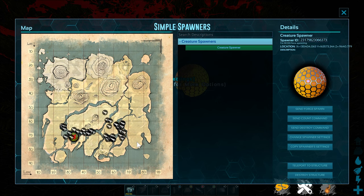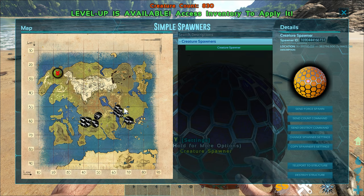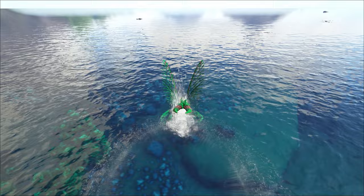Now we're going to go over to Lost Island and show you the same thing. Basically, this is exactly where they all spawn on the Island. Now we're on the Lost Island — I'm going to go ahead and show you where all of these spawn here. So if you're on the Lost Island, this is where you can find them, in these regions here and here.